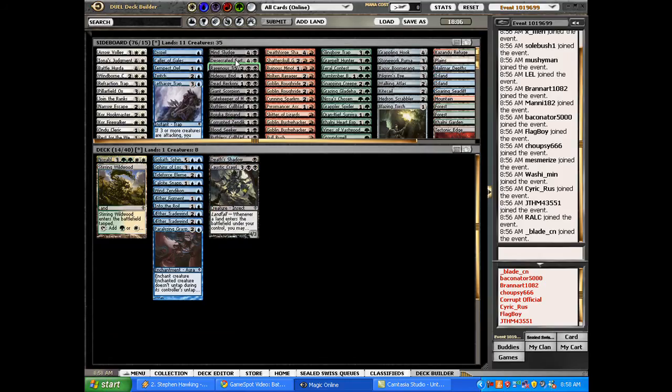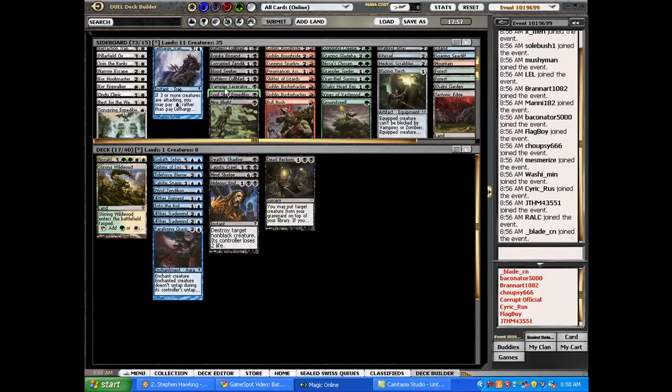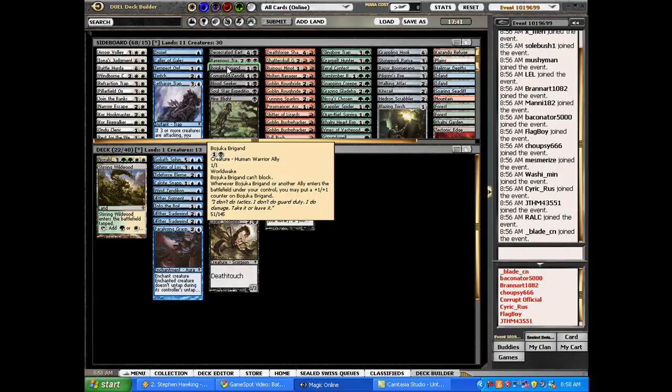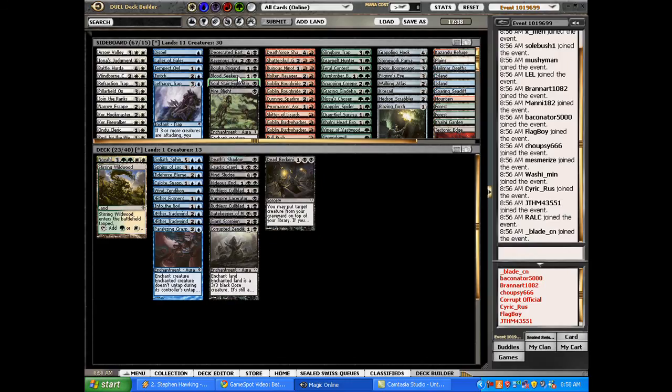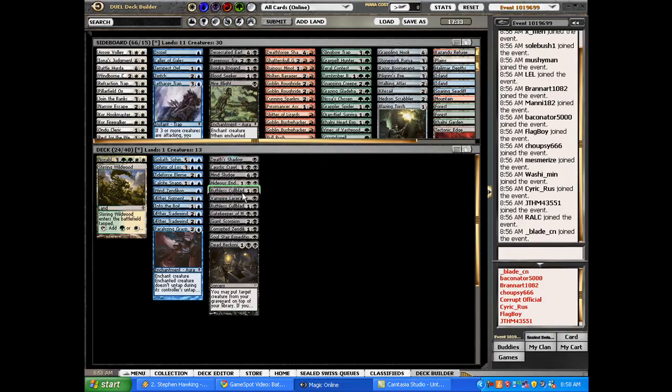In black I see Caustic Crawler, Mind Sludge, Hideous End — that's pretty good. Dead Reckoning is not a card I'm very excited to open, but in some builds it might be good. There are a couple playable vampires. Lacerator is not so good in sealed, could be in the right deck. Another Callblade, a Gatekeeper is good. There's a Giant Scorpion and an ally. There's a Corrupted Zendikon. So there are some other playables there too — black is pretty deep and has some nice cards in it.